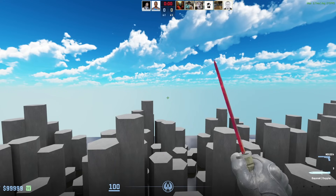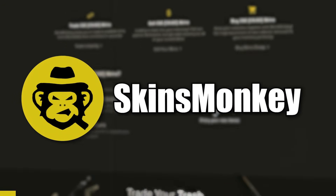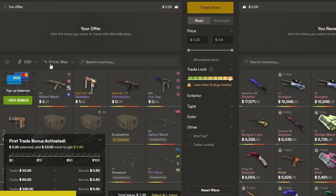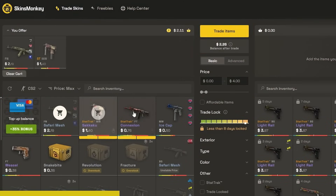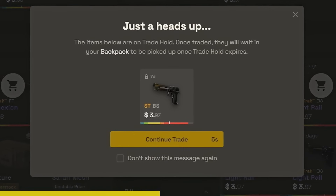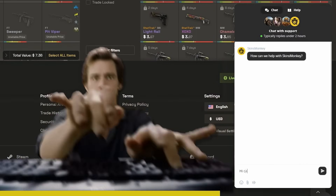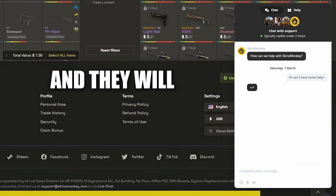If you did want to get yourself a nice knife, you can use Skins Monkey. With Skins Monkey, you can trade your skins quick and easy for better prices than the Steam Market. You also get up to $5 for free by using code MEDIA and a 35% bonus for any cash deposits. It's super simple to use — pick the skins you don't want, pick the skins you do want, and trade. And if you're poor like me, you can enter the daily, weekly, and monthly giveaways to potentially win yourself some skins. If you have any problems, just ask the 24/7 support team for help.